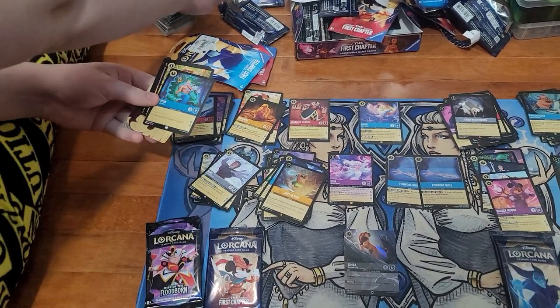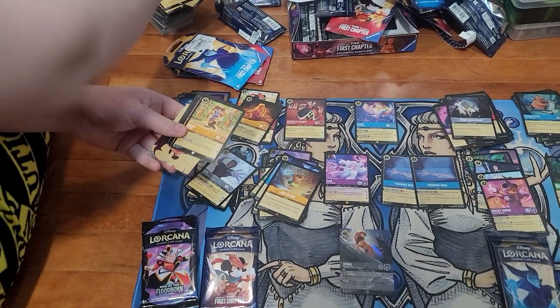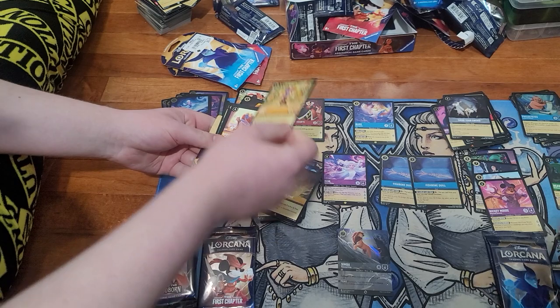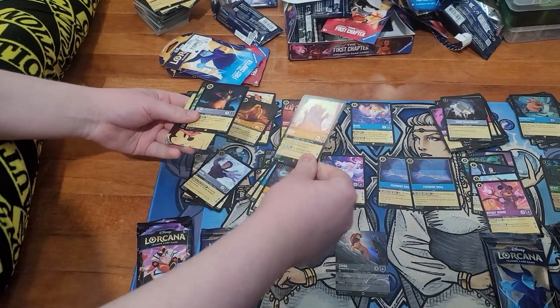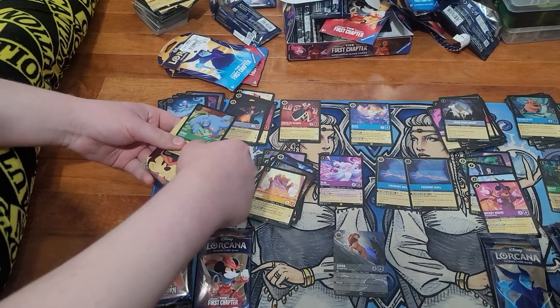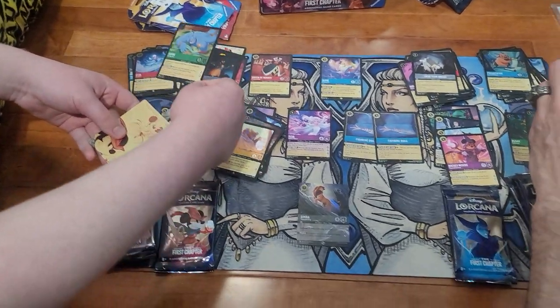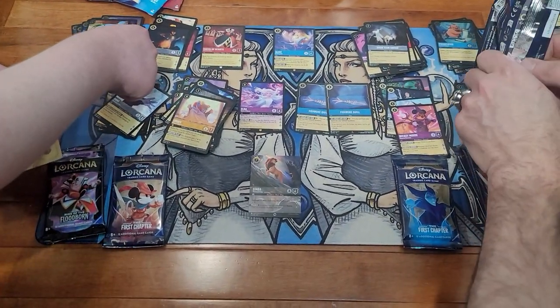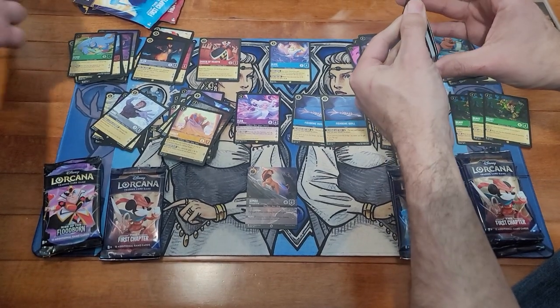Flynn Rider, Triton — your pack's about to fall over — Goofy. Pulling off the bottom: Hades. Then Ticker — that's a legendary! And an oil super rare Genie — you already got him, opened him at the very beginning.